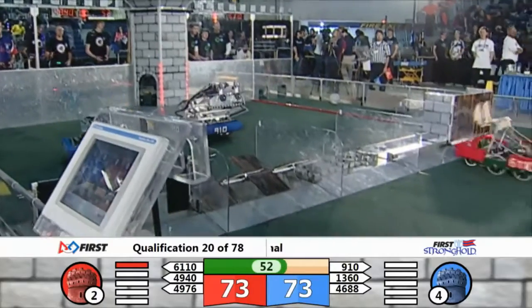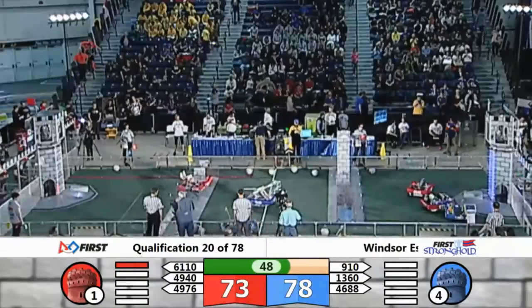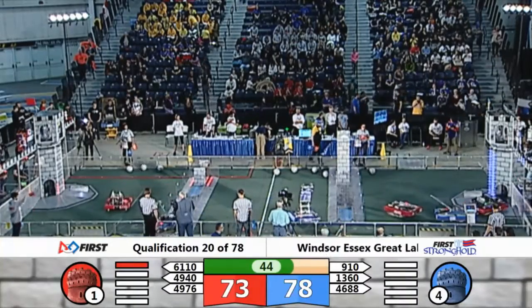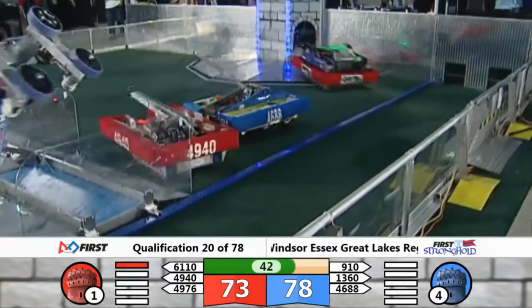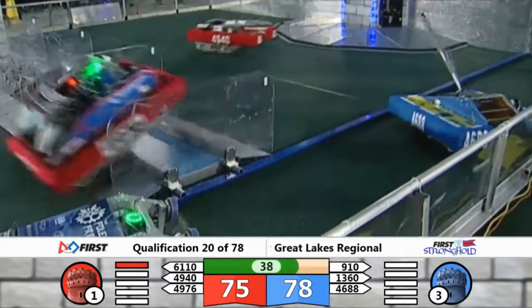610 over the uneven terrain and they back that off. We're at 50 seconds. Five points separate these alliances. 910 over in the secret passageway. And check this out — 4940 in the blue courtyard.